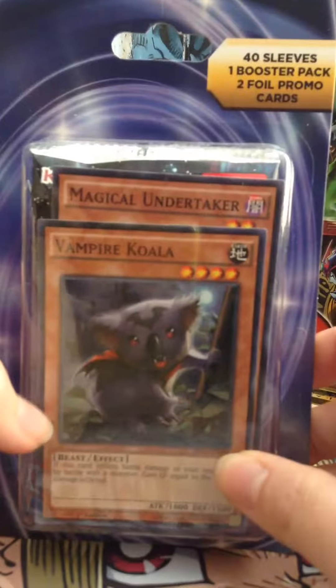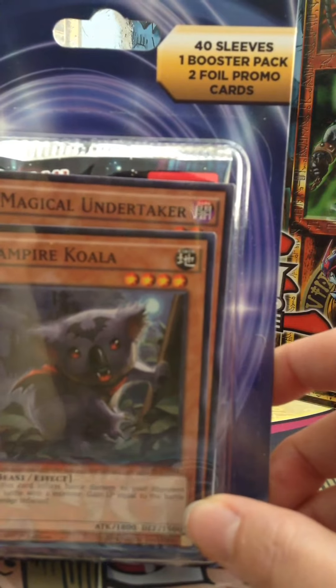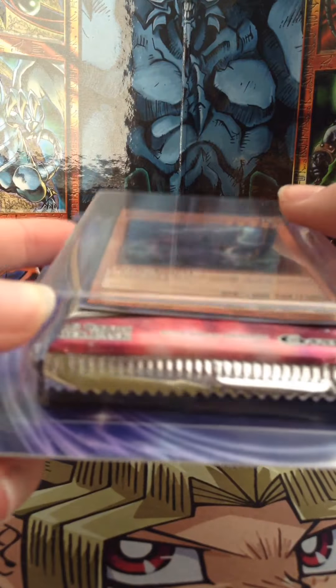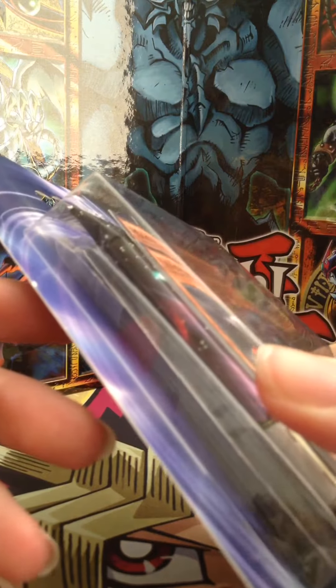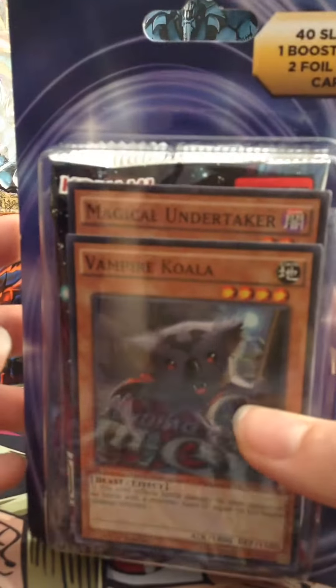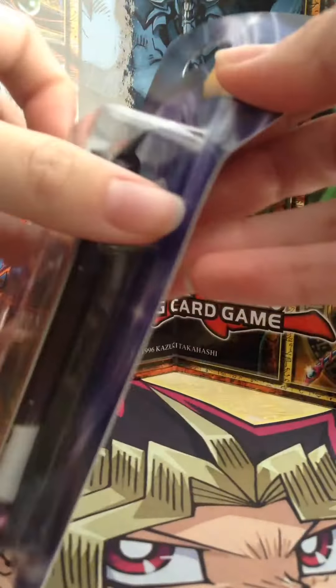I also got this weird thing that I was just curious about. It comes with 40 sleeves, a booster pack, and a pack with 16 cards in it, along with two foil promo cards. I tried to see what the sleeves look like — I was wondering if they were black or if they had Yu-Gi-Oh on the back or something. I just wanted to see what was in it.